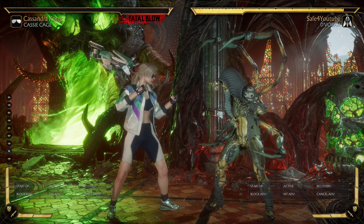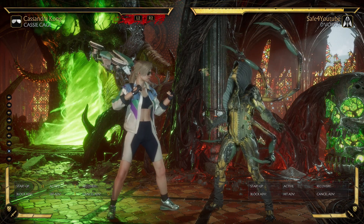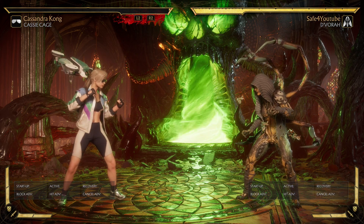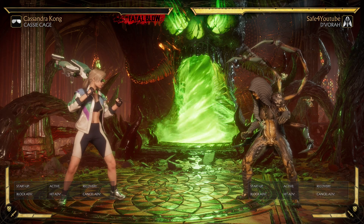Unfortunately, this is actually very easy to recreate in a real gameplay situation. So if you play D'Vorah and you're up against a Variation 3 Cassie, I would say watch out, beware, because they might be trying to pull some sort of trick on you.